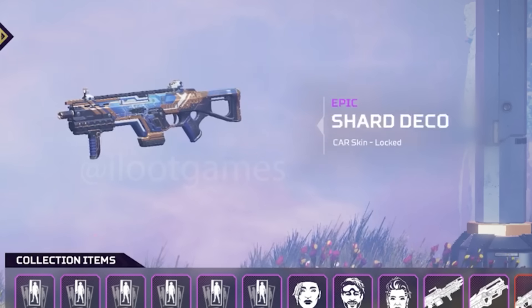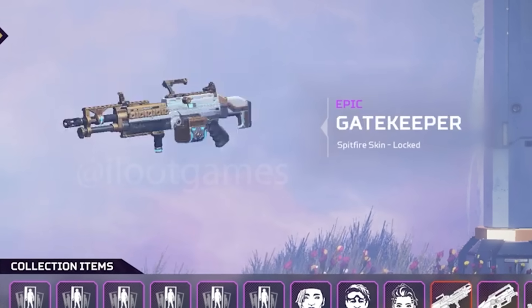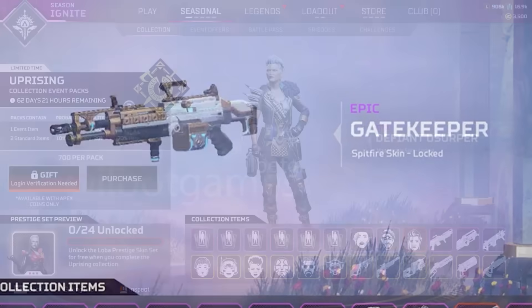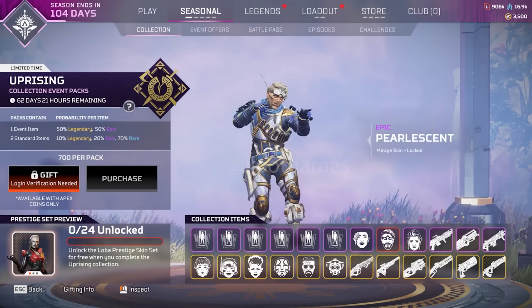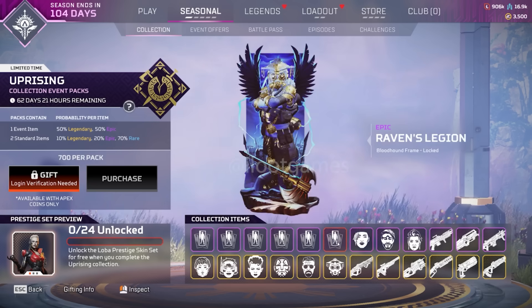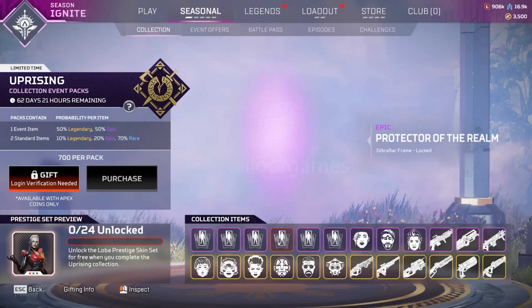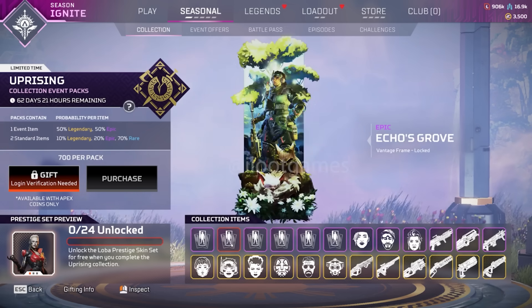For the Epics, we have the Shard Deco Car skin, the Nuvo Style L-Star skin, the Gatekeeper Spitfire, the Defiant Usurper Mad Maggie skin, Pearlescent Mirage skin, and the Divine Oracle Seer skin. Then we have a few banners: a Bloodhound frame, a Ballistic frame, Gibraltar frame, Bangalore, Vantage, and finally Valkyrie.